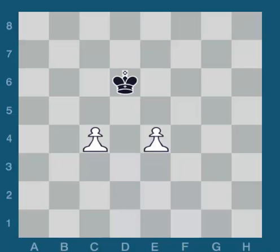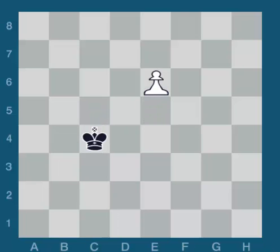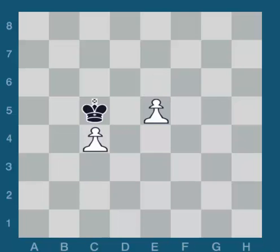If the pawns are one file apart from one another, they also defend themselves. If the king goes to c5, then white can play e5. Now the pawns create a barrier - d6 is covered here, d5 is covered there. If black plays king takes c4, then after e6, the king can't get back - he'll make a queen. If black goes back with king c6, white can waste a move, then after king d7, c5, we reach the same position. If black goes left, white goes right. If black goes right, white goes left. The two pawns one file away protect one another.